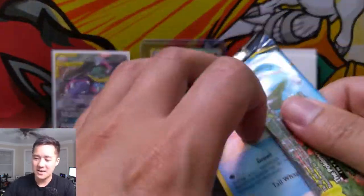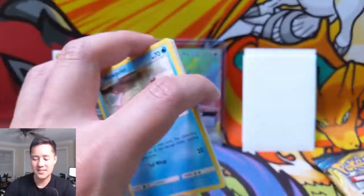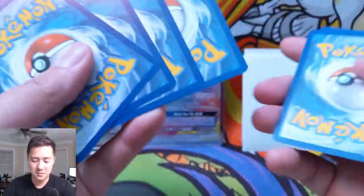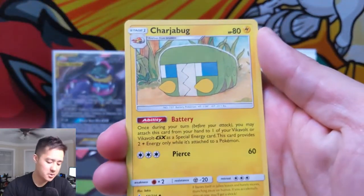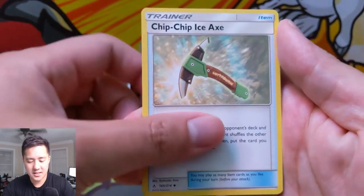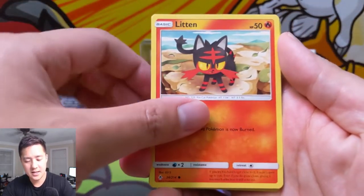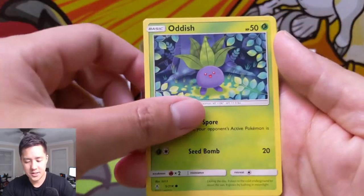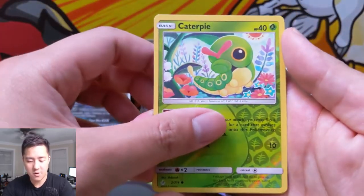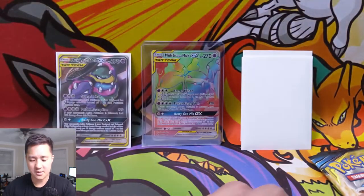So for the mail day we got two of the boys — one alternate art and one rainbow rare. For pack three, we got Electric Energy, Charjabug, Ice Axe, Samson Oak, Slowpoke, Litten, Sandshrew, and Murkrow. Oddish and Caterpie for the reverse, and then a Kingler. Hopefully we don't get shut out in the opening part, although the mail day is absolutely going to be insane.